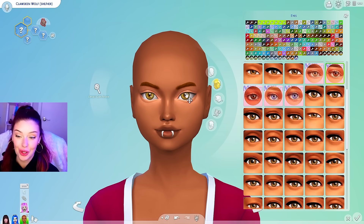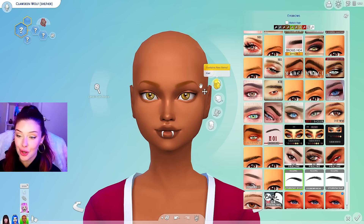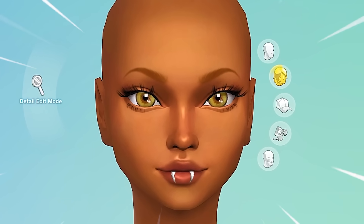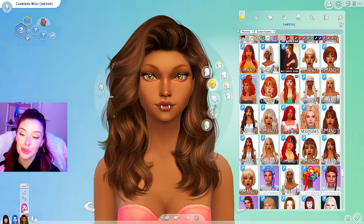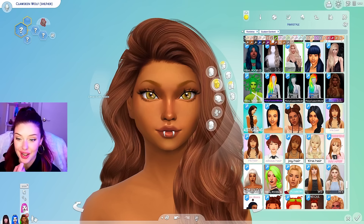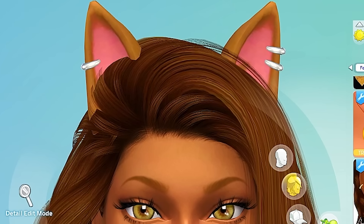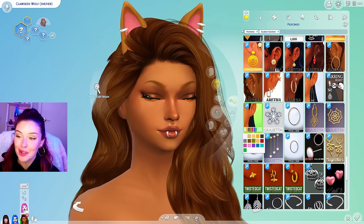For her eyes, I think these ones from Miko Sims CC are going to look really good on her. I'm going to try and include CC creator credits from now on since you guys are always asking where I get my stuff. Claudine's hair is super iconic so I need to find something to do it justice. I'm going with a longer one in a nice brown. And I had to go to the depths of Sims 4 Tumblr to find these wolf ears — they have piercings on them, it's so cute. Totally worth it.